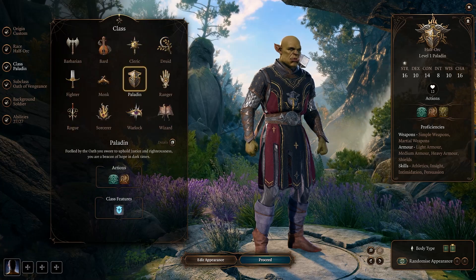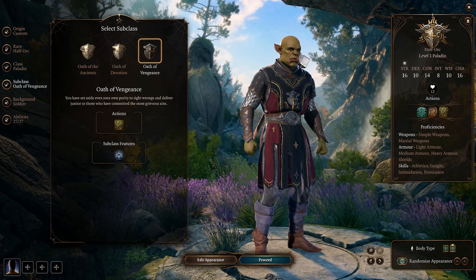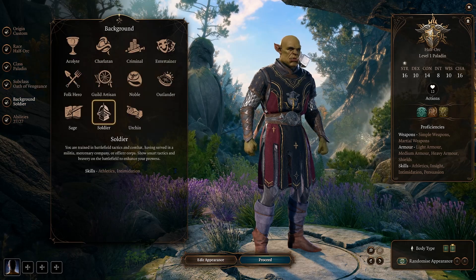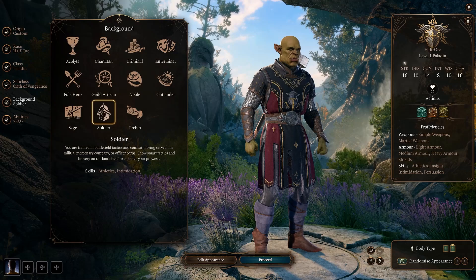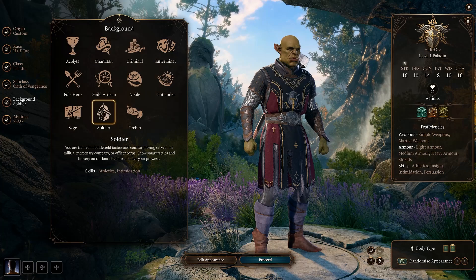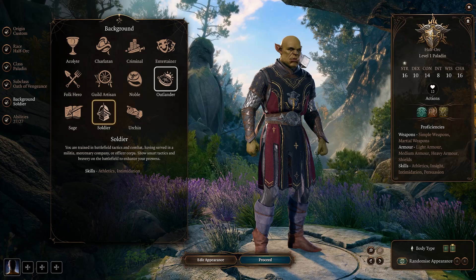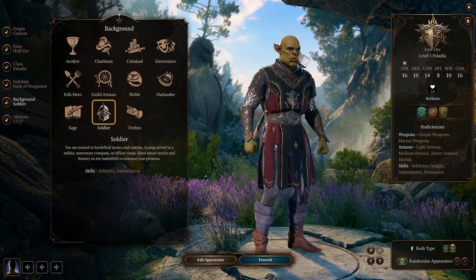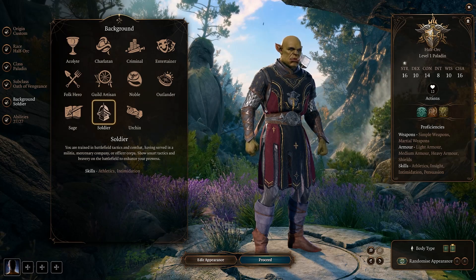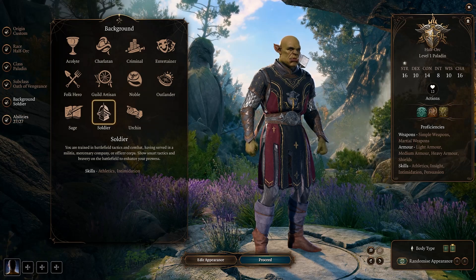As for class, we're going to go ahead and pick Paladin and the Oath of Vengeance. This will lean into that build of getting in people's faces, getting advantage, and eliminating a single target with ease. As far as the background goes, I'm going to go with Soldier. You can go with anything you want that fits the build. It is a fairly high charisma build, so you can select something that adds to the ability to make this the face of your party. You could also do something like Outlander or Criminal if you wanted a little bit more roleplaying into a dark and mysterious vibe, but I'm going to go with Soldier.